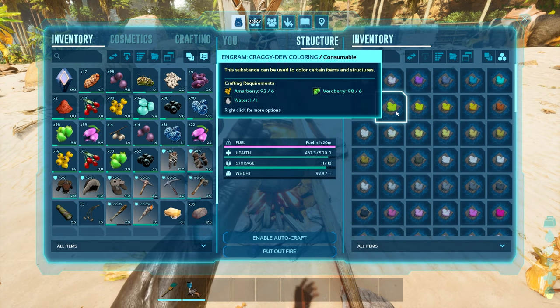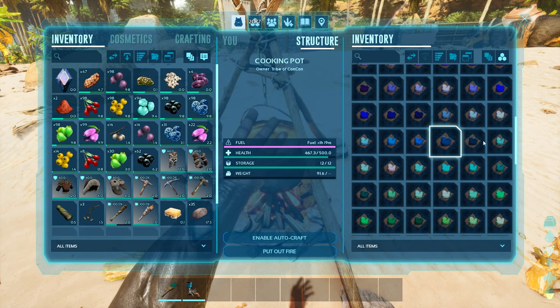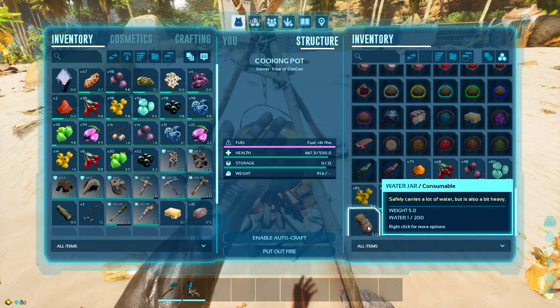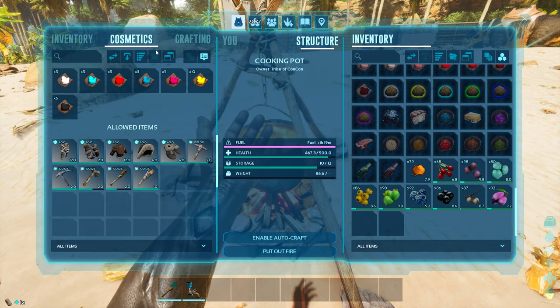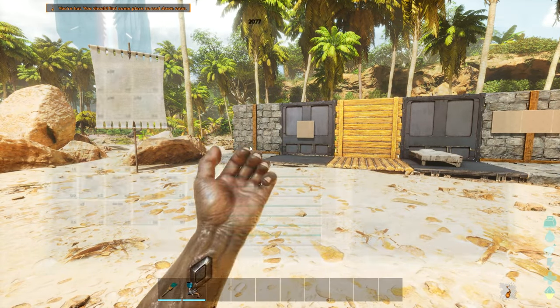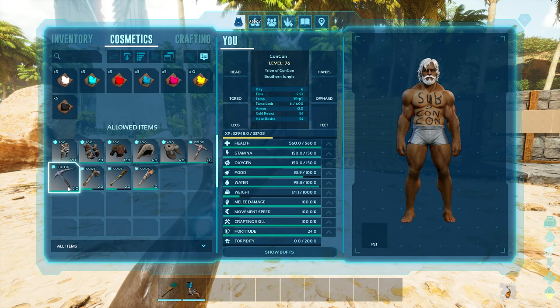These will require different berries, like amar berries or verd berries. Go ahead and craft the color of your choice, grab the dyes from the inventory — they look like this — and transfer them into your inventory. You'll find them under your cosmetics. Now, there are three main ways that you can paint something. The first and easiest is probably going to cosmetics and dragging the paint directly onto an item.